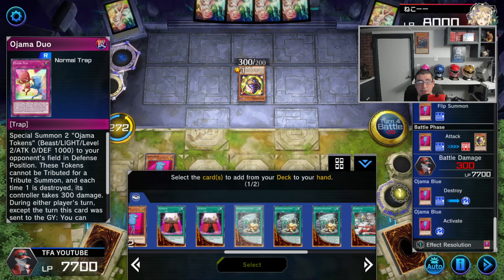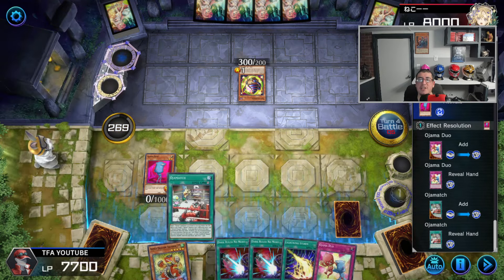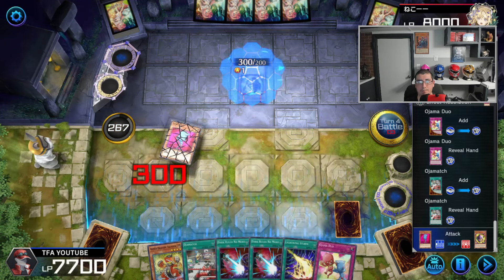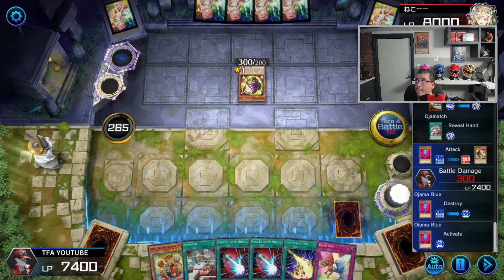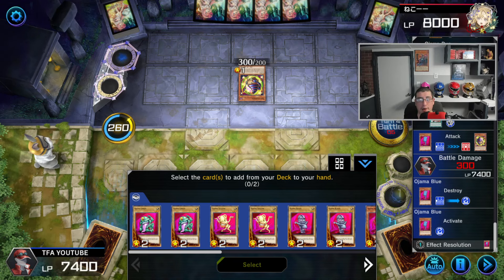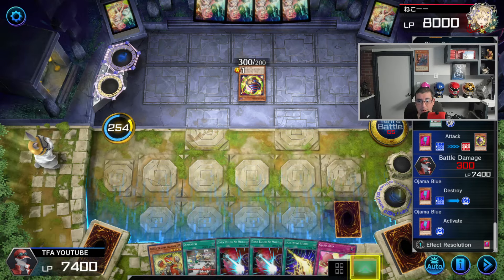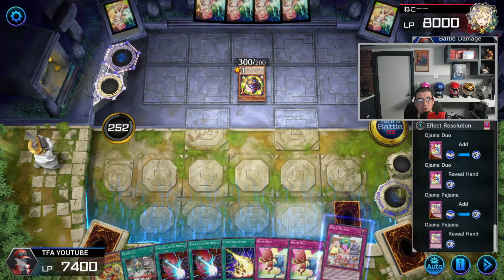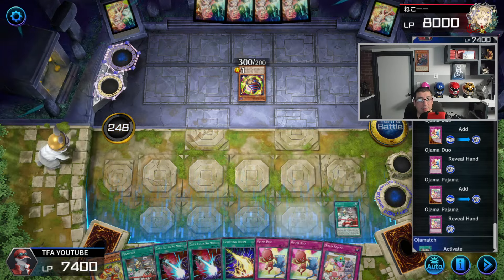We're going to go ahead and take advantage and go as plus as we can. We want to get some Ojama Duos, given that we're not going to have a lot going here. So let's go ahead and search. Actually not bad — we'll be able to set up for next turn and we won't have to special summon. We could also go for Ojama Pajama as well, so this way we can set some stuff up. We could go for another 300 life points. Let's activate the Ojama Match and send the Ojama Duo, so we have protection for the following turn.